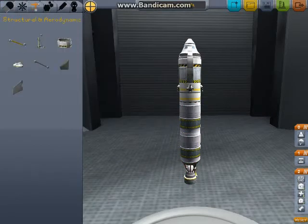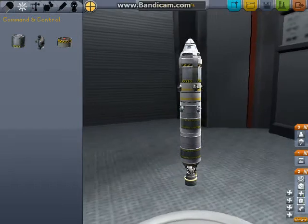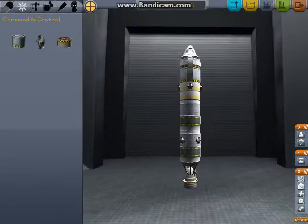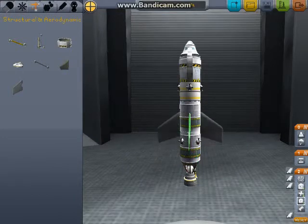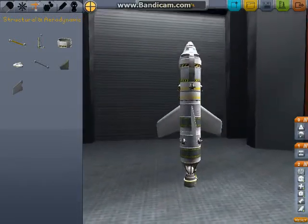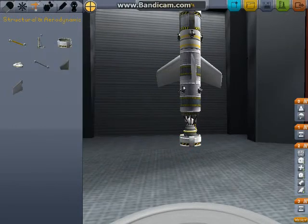That's the word I was looking for — maneuverability. We're going to set these down here and offset them. With that offset, let's go and get some atmospheric maneuverability. Grab a winglet set — four. This is not going to be a spectacularly awesome vessel. This is just going to get us up there and get us down. Hopefully.